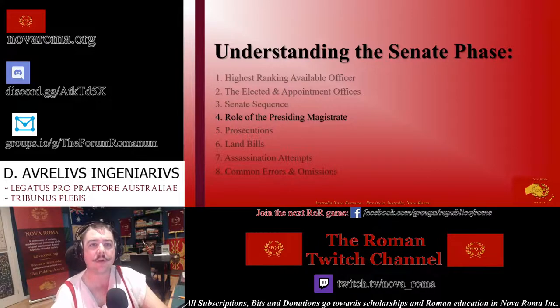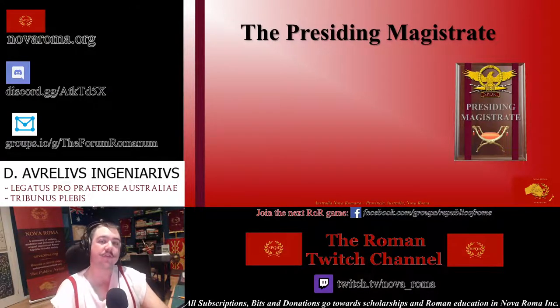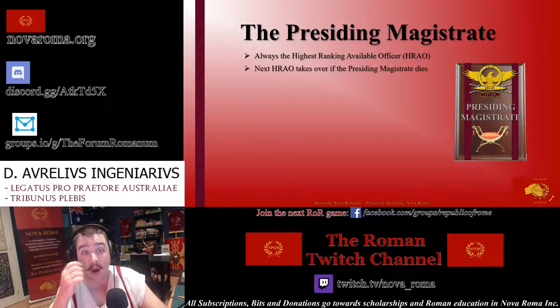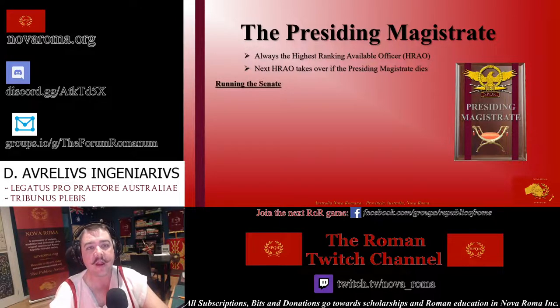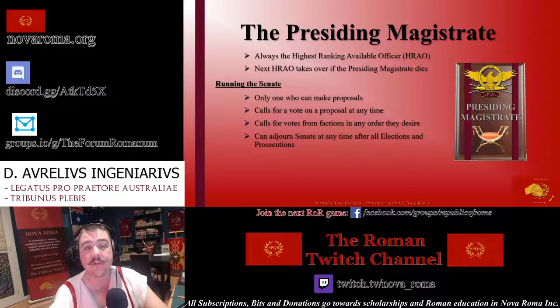The presiding magistrate is a position all senators should strive for, as it commands control over the whole Senate phase. The presiding magistrate is always the highest-ranking available official. If the presiding magistrate dies or otherwise loses their post, the next highest-ranking available official takes over proceedings. The presiding magistrate runs and facilitates the Senate phase — they are the only ones who can make and suggest proposals. Once a proposal is defined, the presiding magistrate can call for faction votes in any order, provided all factions get a chance to vote. At the conclusion, the presiding magistrate ends the phase by uttering 'Senate adjourned.'